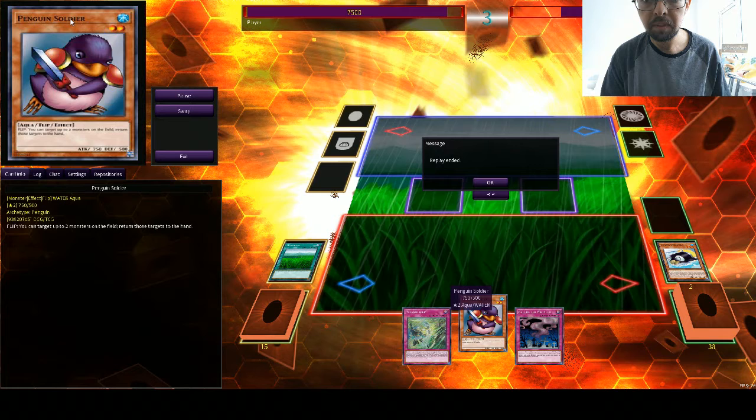The benefit of having Star Blast is within a pure Penguin deck it can be used for the Great Emperor Penguin, which is a level 5 monster. You pay 500 life points and you're able to summon it as a level 4 monster. When you use its effect, you can tribute it to bring two Penguin monsters from your deck to your field. So it actually acts as a bit of a contingency plan.